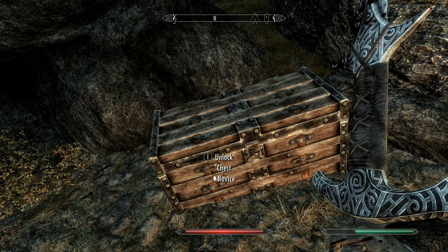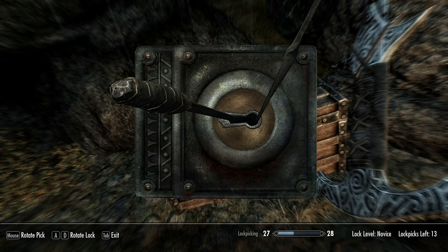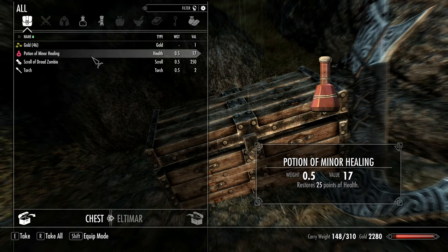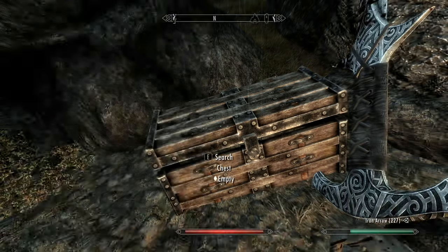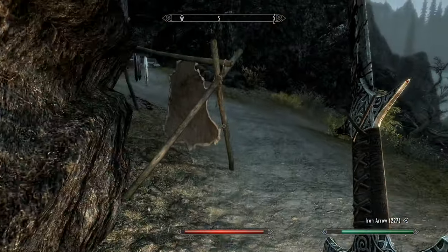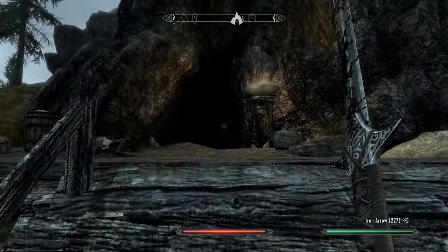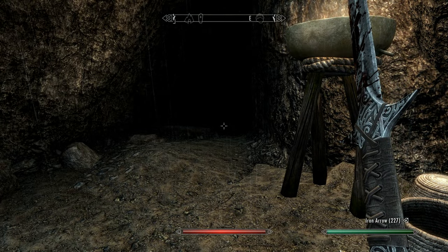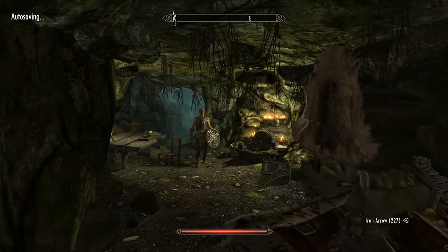We have lockpicks again - we found some more, I didn't buy any but we found some. We should buy ourselves another torch - actually I'm gonna keep just a couple torches around just in case, because nights in this dark or knight mod are very very dark indeed. We're going to White River Watch.